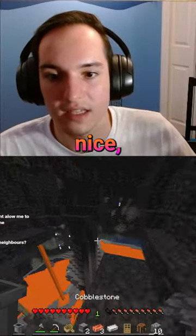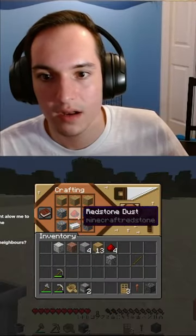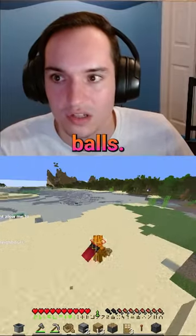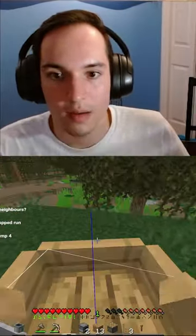Nice, this is how you craft a piston. We need the sheep and we also need to get slime balls. I see you over there, sheep — you can be our sheep.